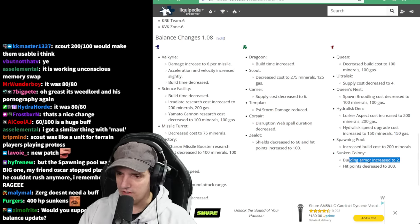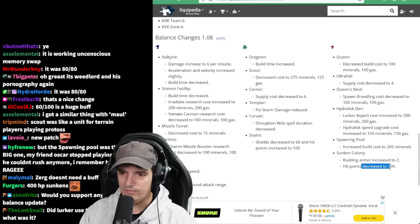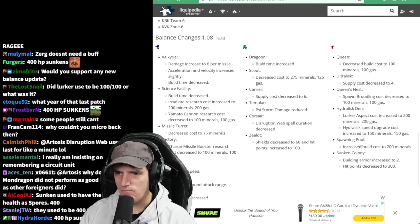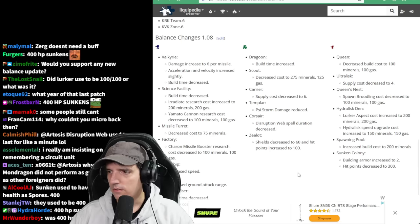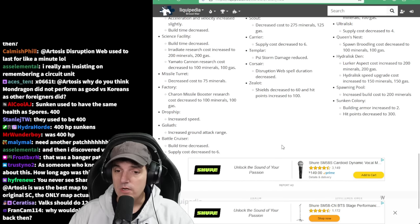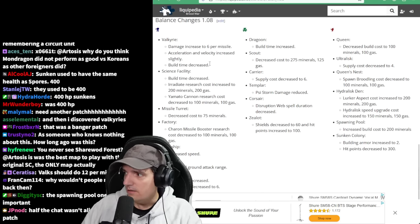Building armor increased on the Sunken Colony and hit points decreased - oh, that's interesting. I don't recall it having more hit points. That was the last patch in Brood War. Can you imagine if any of these weren't done? Some of them wouldn't really change it, but I see all sorts of stuff that would be broken. That was a banger patch. The game probably wouldn't still be played if it wasn't for this patch.